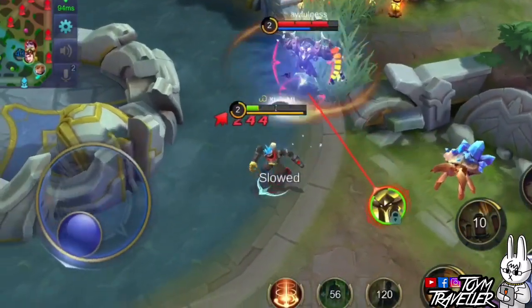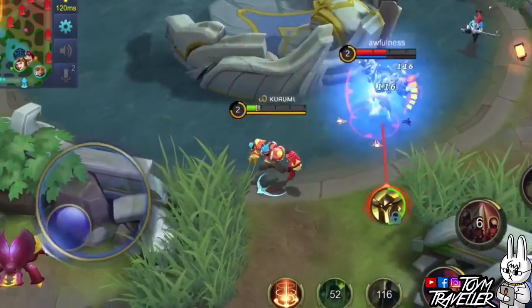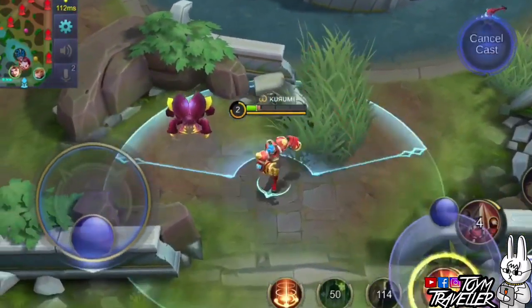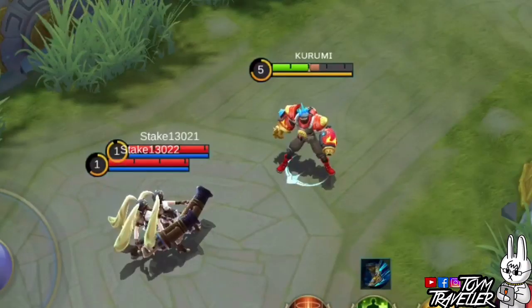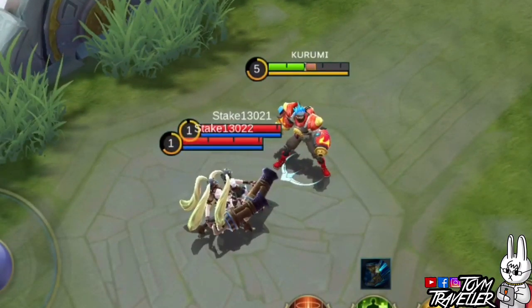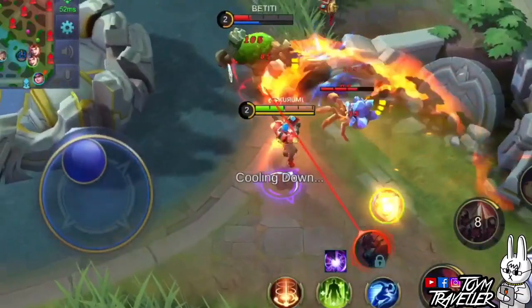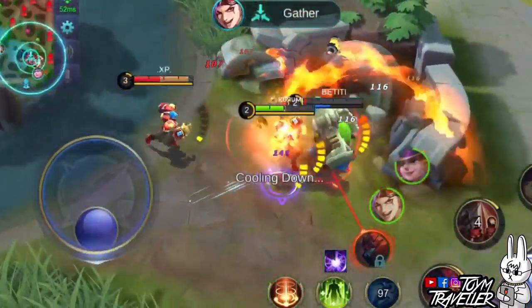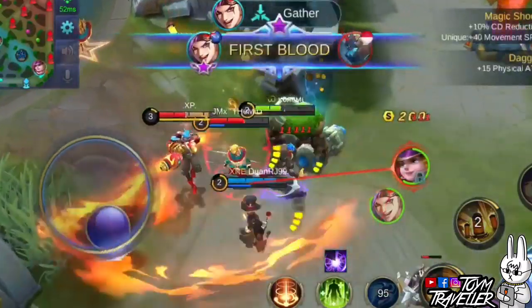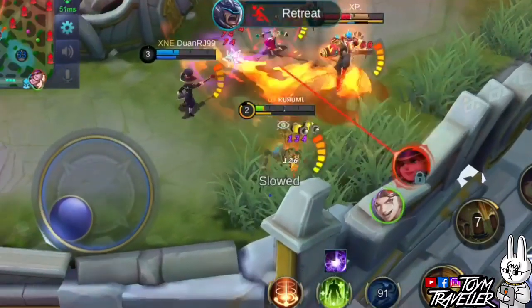Xborg's passive skill is what you really need to survive team fights. Let's tackle everything about his Faraga Armor. As mentioned, his Faraga Armor has different health points. You can also regain health points for your armor when using Life Steal, Spell Vamp, and Regeneration. When his armor's health drops to 0, he will automatically eject from it and be immune from damage for a few moments. In short, it just feels like he has a second life.